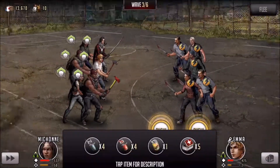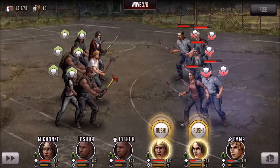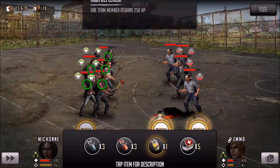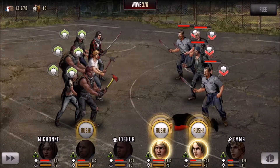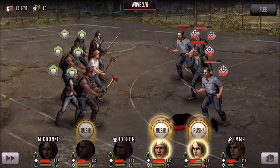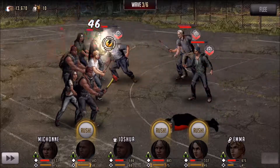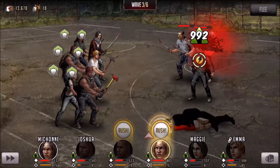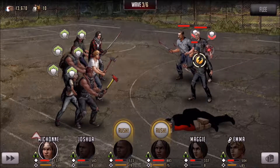The tear gas grenade gives 150 damage and minus 50 defense for three turns to the whole group — the vials only hit a line. The nerf gas grenade has an even higher damage rate, doing 450 damage and minus 50 attack for three turns. That's a pretty solid hit.